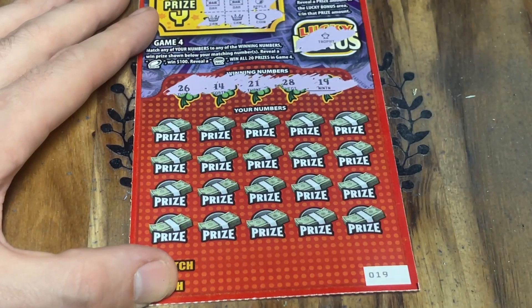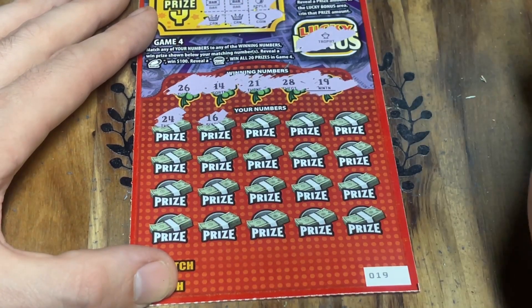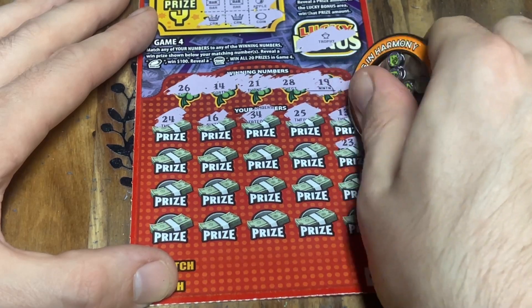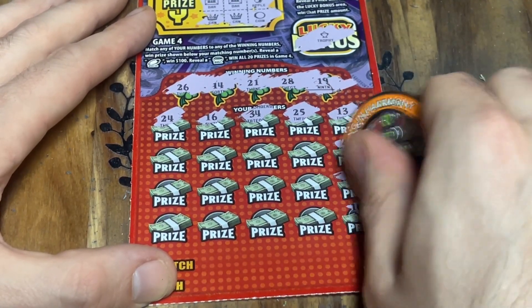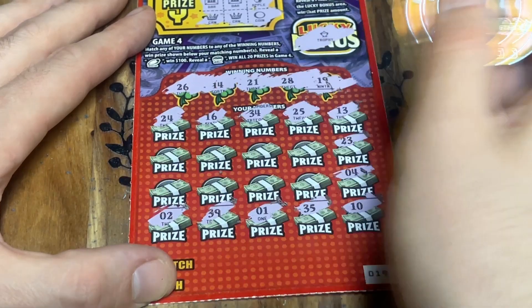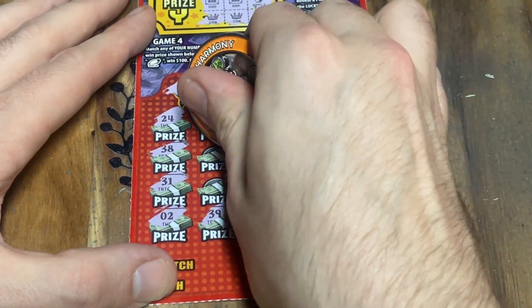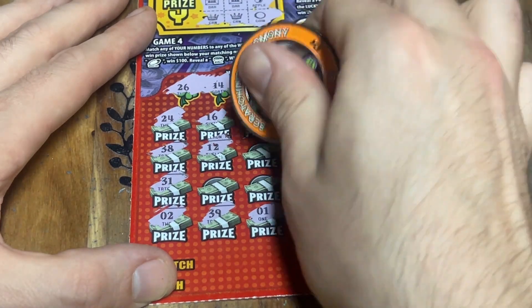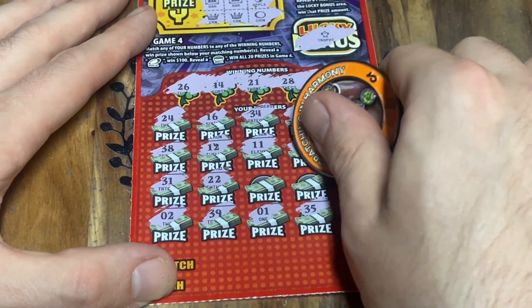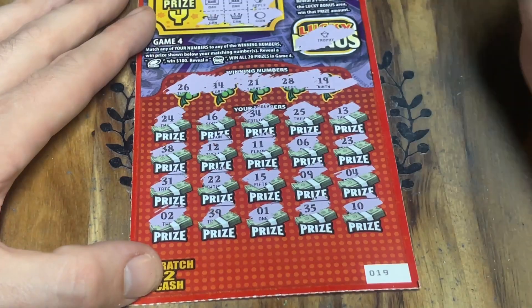Looking for 26, 14, 21, 28, or 19. Numbers revealed: 24, 16, 25, 13, 23, 4, 10, 35, 1, 39, 2, 31, 38, 12, 11, 6. Last three spots: 22, 9, and a 15. Our big tickets failed us today.